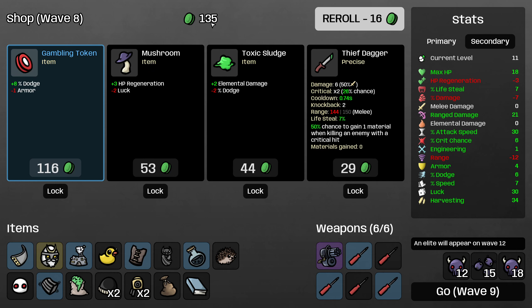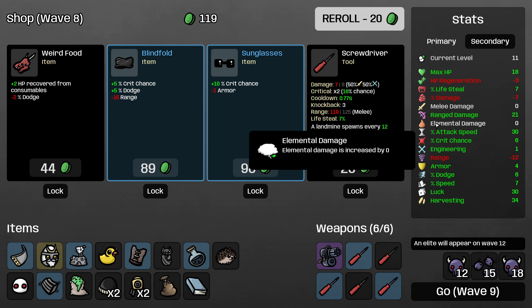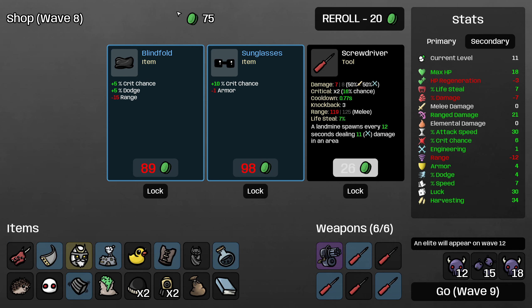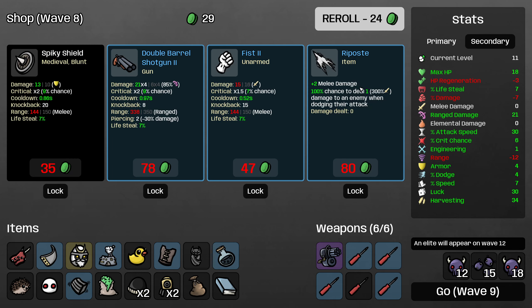I'm considering the gambling token, but building dodge when we have 18 maximum HP just is not correct. So I'm going to keep rolling to get to something that gives us max HP, hopefully. I will buy the weird food and the screwdriver. I do want both of these other items — they're both extremely good — but I actually have to roll past both of them because we're so desperate for maximum HP right now.